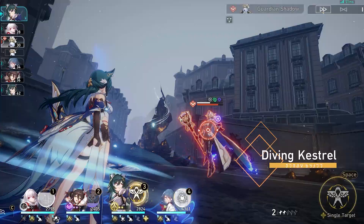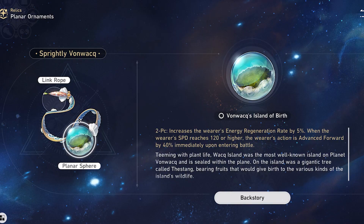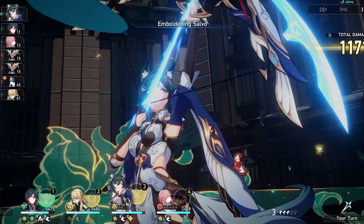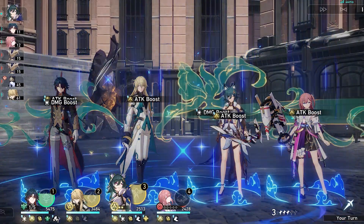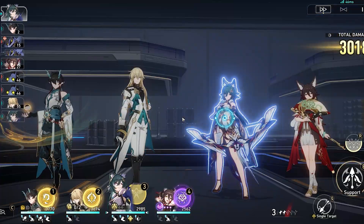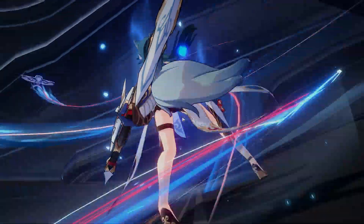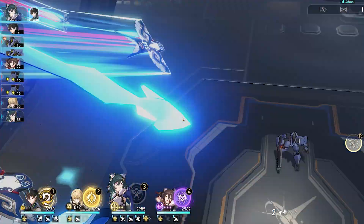Since her ultimate is the main star of the show with its crit buffs, you'd want to get it as fast as possible. For Planar Ornaments, Sprightly Vonwacq is a great option that increases her energy regeneration rate and advances her first action forward by 40%. Talia: Kingdom of Banditry hones her weakness breaking — great when used in tandem with the Thief set, providing a bonus 36% break effect with a speed of 145 or more.